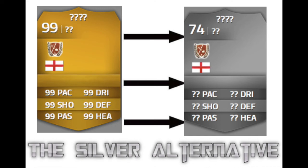Hey guys, what's going on? My name is GPGamingHD and welcome to the Silver Alternative. This is a series where we're going to find all the expensive gold players. With all the really, really good gold expensive players, there is always a silver cheap version — and this is what the Silver Alternative is. We find all the awesome gold players and find a cheap silver alternative card, so people who don't have that many coins can still get really badass players. Let's get straight into it.